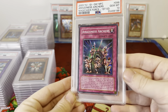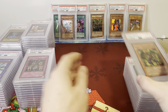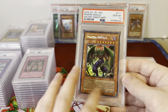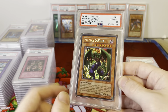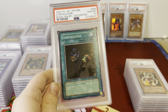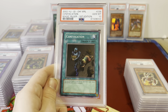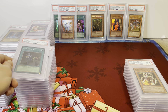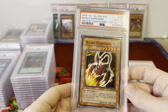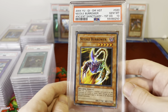Amazoness Archers PSA 10, Magician's Force First Edition. Mazera DeVille, Unlimited, Original 2004, PSA 10, Ancient Sanctuary First Edition. We've got like 4 or 5 PSA 10 Magician's Force Super Rares in here, and all of these had over $200 offers — we'll see how they do in the auctions. Needle Worm, another LOB-to-AST Gem Mint card — just a Super Rare but still really cool.